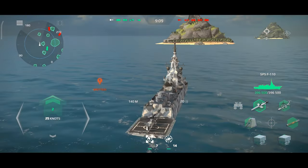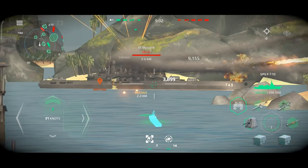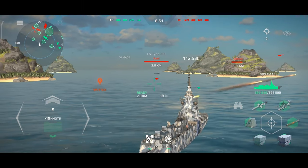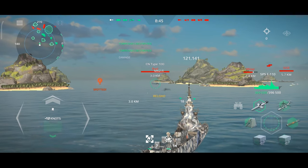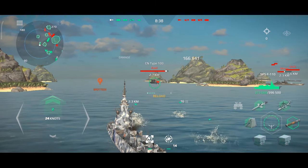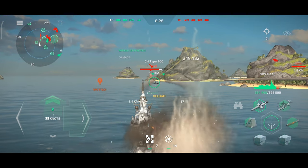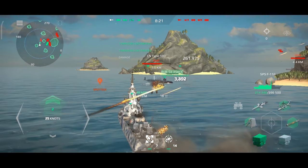This is the original equipment of the frigate, unchanged. We only have one cannon, but the craziest thing is that we have four grenade launchers — that's crazy. We can destroy all torpedoes with those. We also have the CN Type 100 torpedo, which is a fixed weapon — the same torpedo found on the Pang aircraft carrier and the Aquitaine. We can fire four torpedoes.